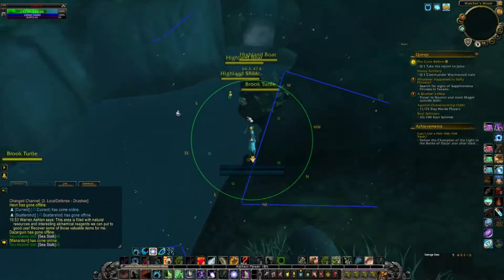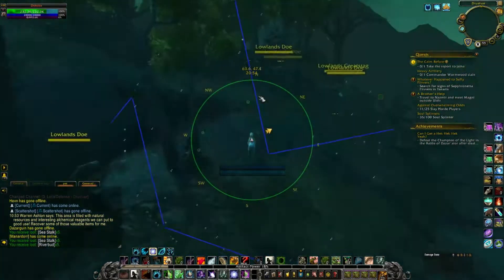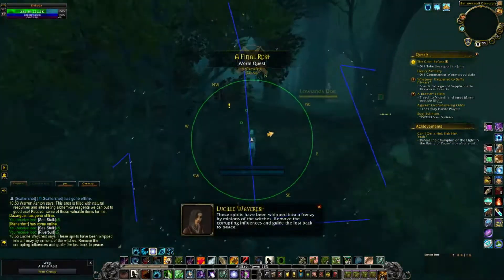In particular, it values the higher priced herbs of Siren's Pollen and Riverbud, although it also gives a fair bit of Winter's Kiss, Sea Stock, Anchor Weed, and Star Moss.